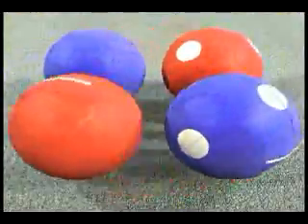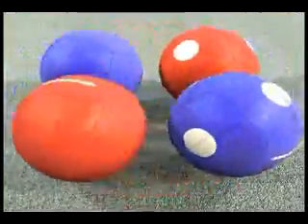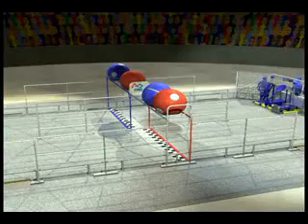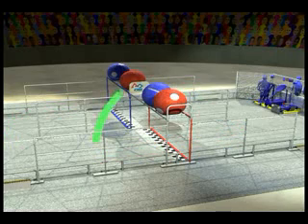The game pieces for FIRST Overdrive are 40 inch diameter inflatable balls known as track balls. There are two for each alliance. The objective of Overdrive is to have each alliance move their robots and track balls around the track as rapidly as possible and gain points each time they cross their finish line. Bonus points are earned every time a track ball passes over the overpass.